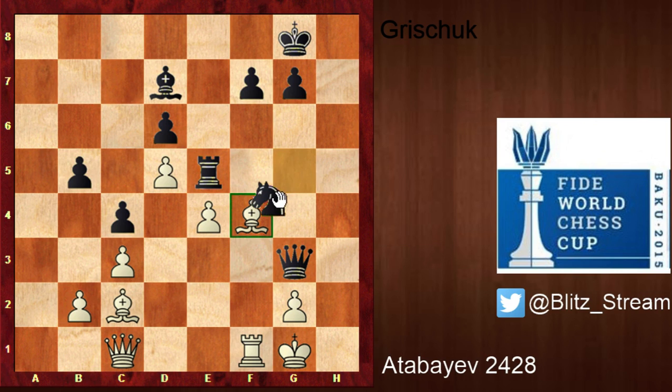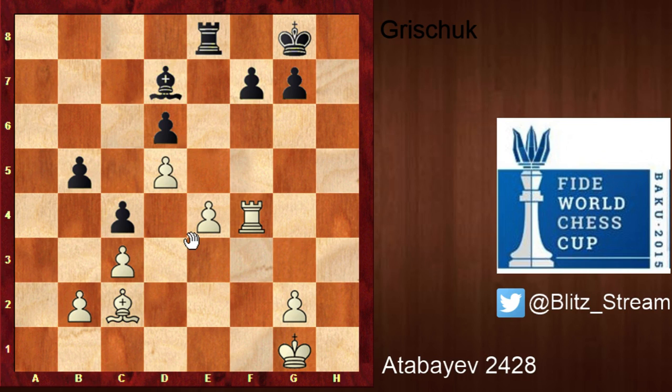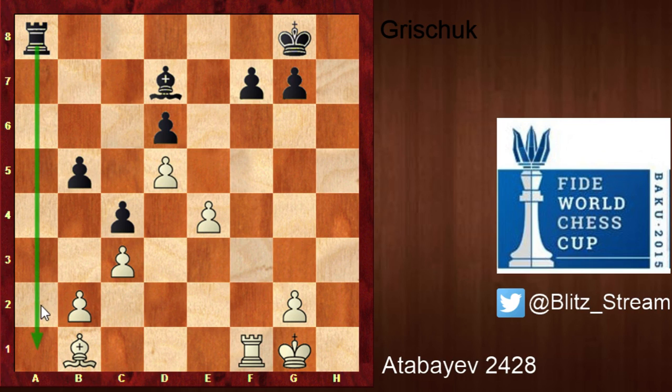After this long, more-or-less forced variation, black retains a slight advantage but there are fewer and fewer pieces on the board. Bishop f4, forcing knight f4, queen takes f4, queen takes f4, rook takes f4 — in just ten moves almost everybody went off the board: the queens, the knights, the bishops. Even though black has the better bishop, you often need two weaknesses to win an endgame, and Atabaev showed in the first game that he's a really good endgame player.